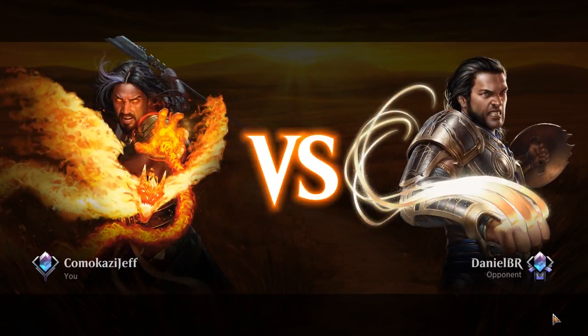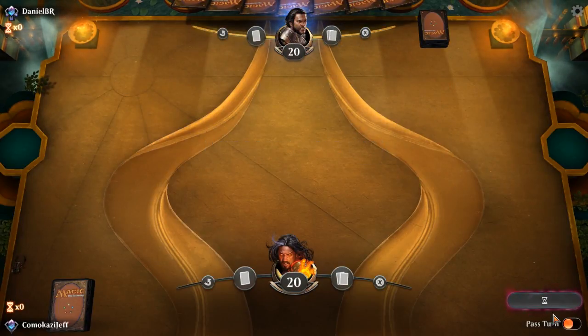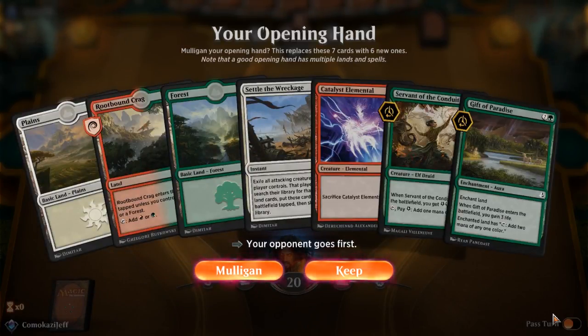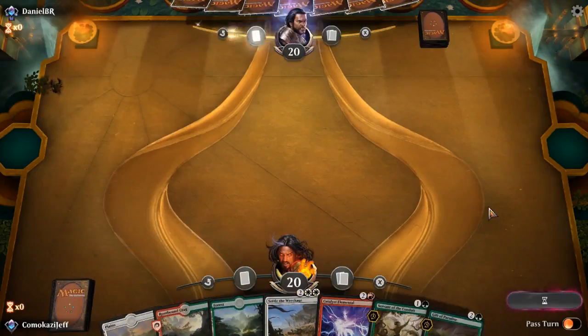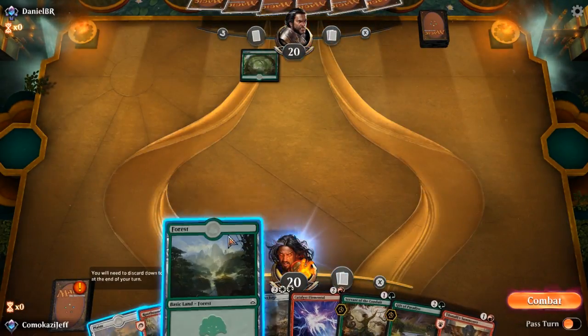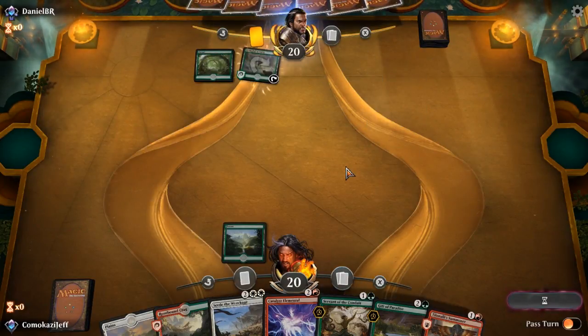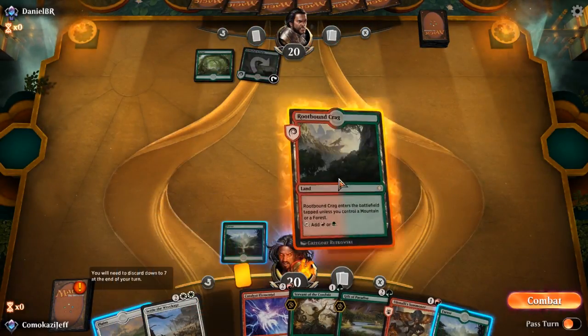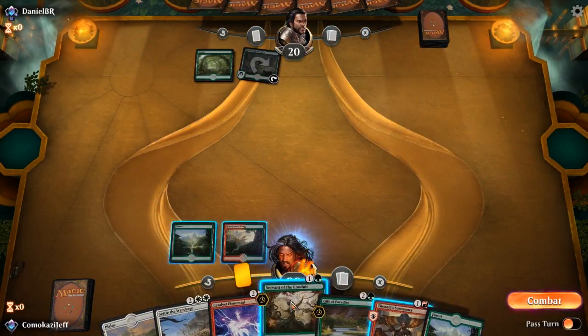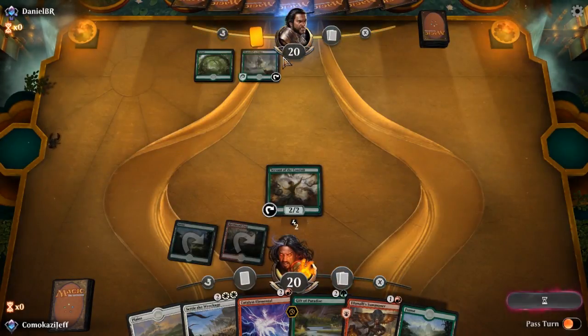Here we are in Arena Standard, and we are playing Elemental Tribal. This deck is so much fun. MTG Arena just came out with their competitive free play where you play 2 out of 3 games — I've been enjoying this form and I want to hear what you guys think in the comments. We're going to keep this hand. We're going to play Rootbound Crag and Servant of the Conduit. We want to hold back on the Tilinolee Summoner until we're hoping they don't have too much removal in hand.